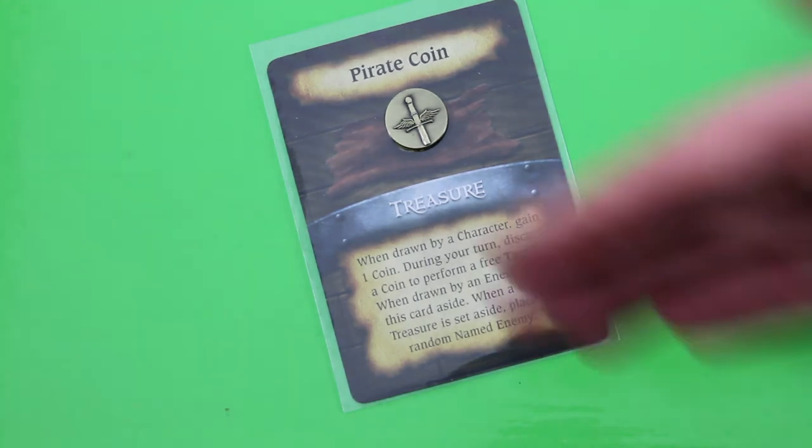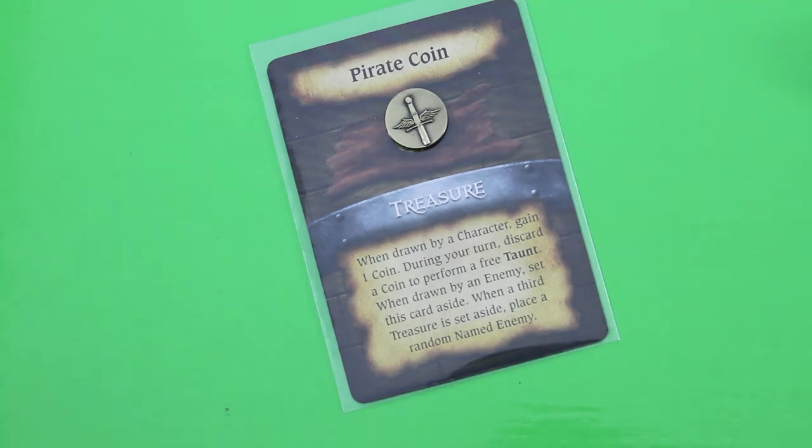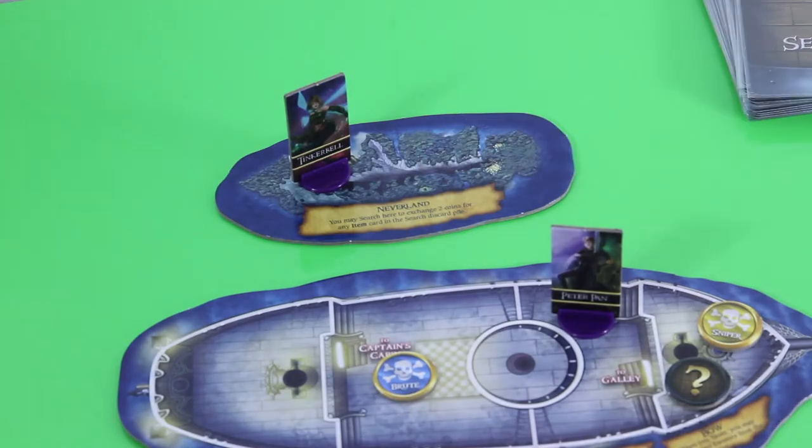During a turn, discard a coin to perform a free taunt — that's already a good thing. Something bad may happen if an enemy finds this coin. But I can also use those coins on Neverland: you may search here to exchange two coins for any item cards in the search discard pile. This really gives me the chance to find fairy dust that has been discarded before.